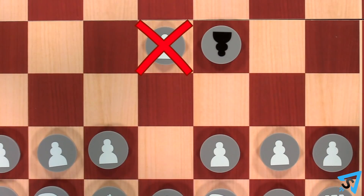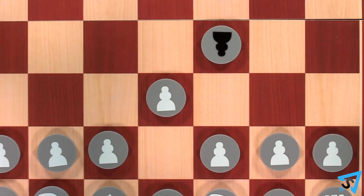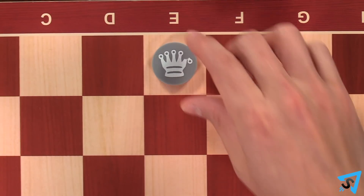Pawns are not allowed the first two-step option. Therefore, en passant is not allowed. When a pawn reaches the opposite side of the board, it must promote to a counselor.